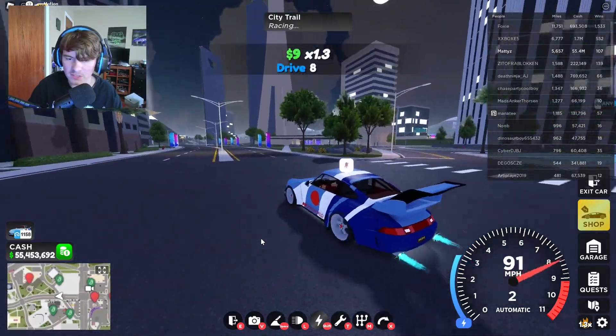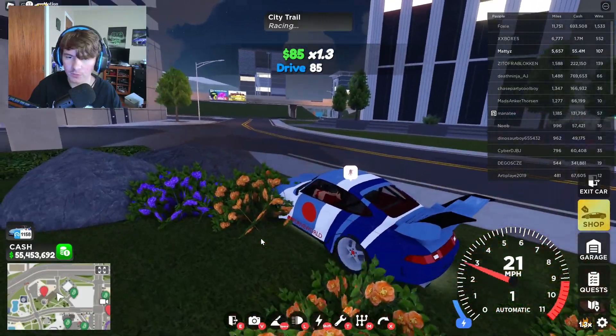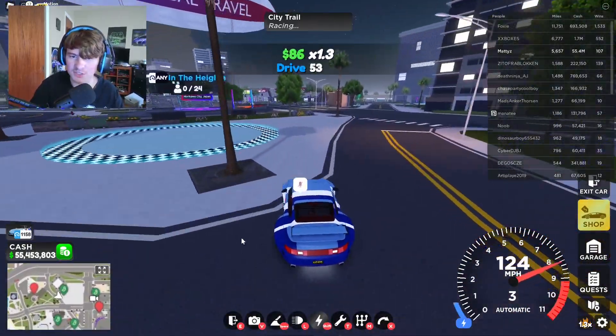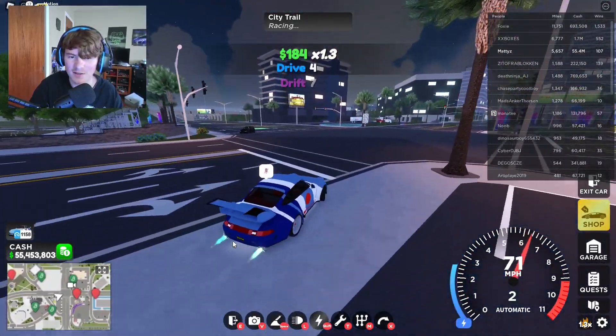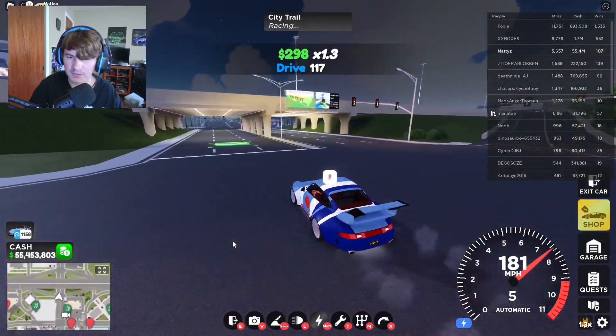This is how it looks on the Porsche right now. By the way, if you get lifted off the ground, the underglow shuts off — that's just how it works. You can try it out here. Yeah, if you get off the ground the underglow turns off, which is kind of strange, but I guess it's whatever. Alright guys, that's what it looks like on that car.